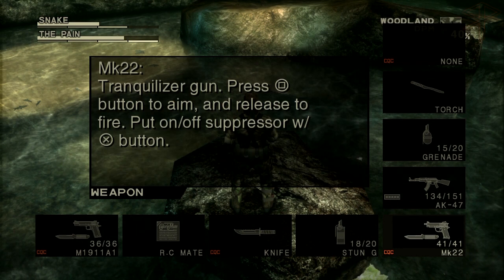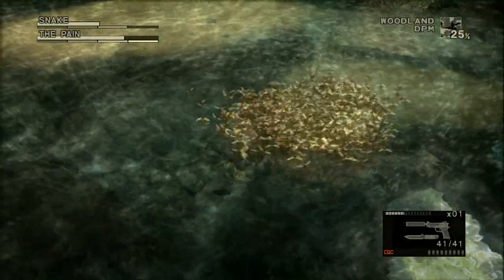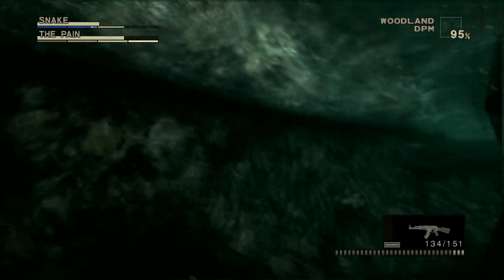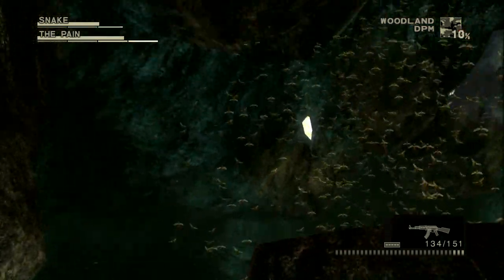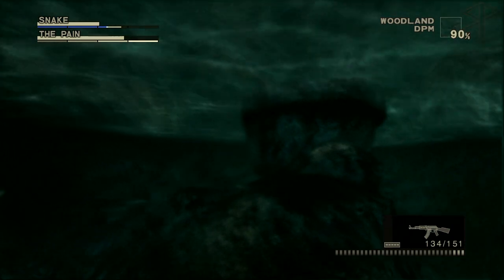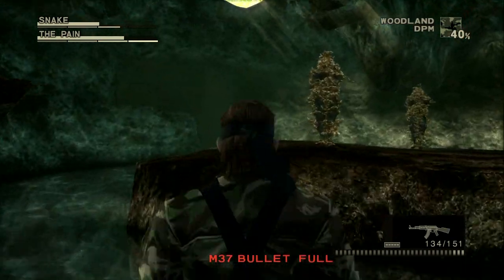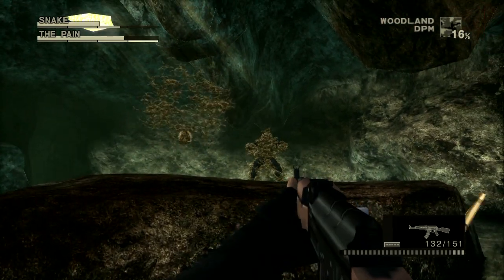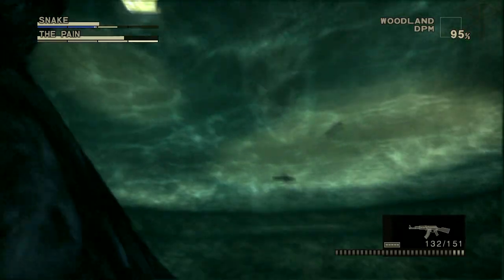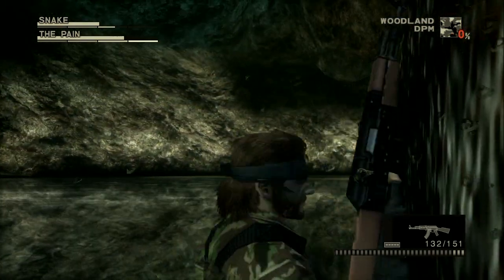I'm kind of curious — what happens if I just run out his stamina? That's a way to kill people. But is there any reason for me to do that? In Metal Gear Solid 4 I think you can get a special item — that's how you get the infinite ammo bandana.